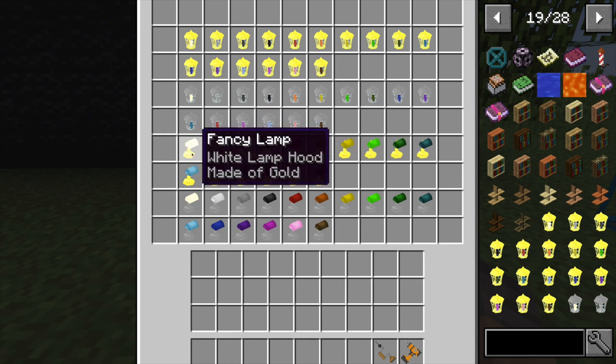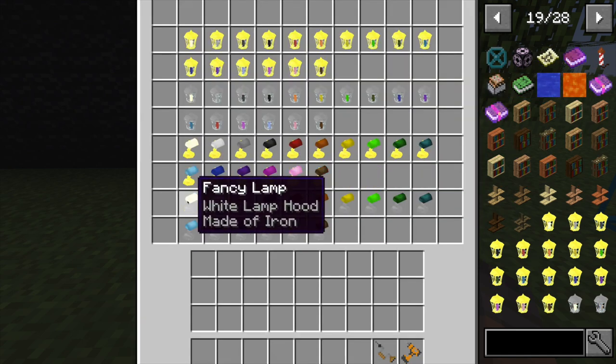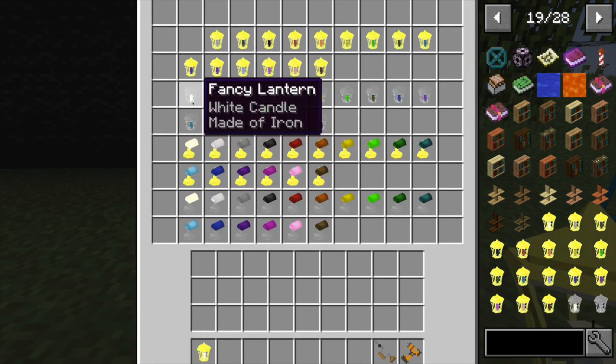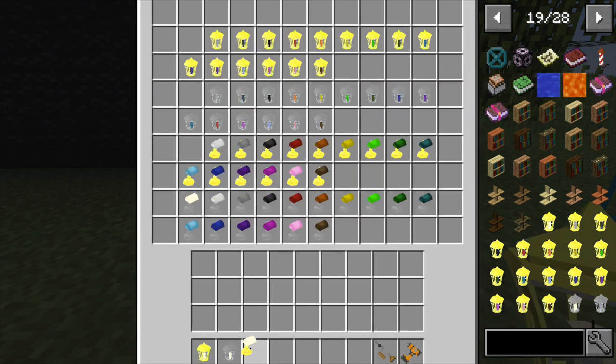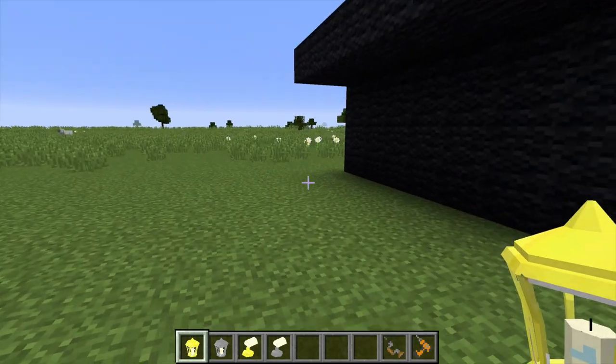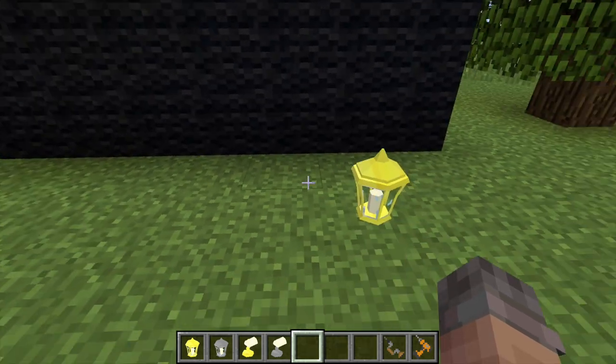Next we've got a fancy lamp. To make this, you're going to take a glowstone with two glass, two gold ingots, and two gold nuggets. To make the iron version, replace the gold with iron. These different colored lamps don't produce that color of light — they just produce the normal white light like a torch would. It just looks a little different with the hooding of the lamp. You can see how it affects the lighting when placed in a dark area.